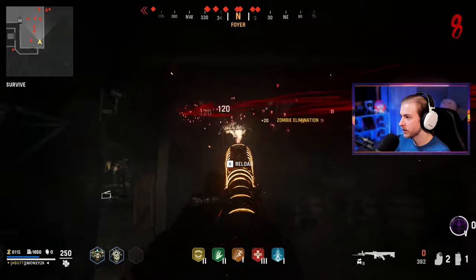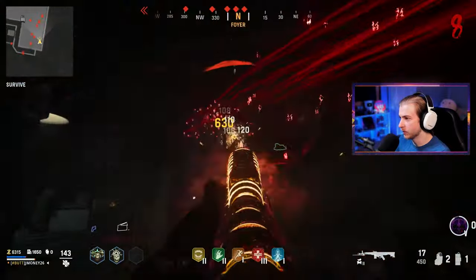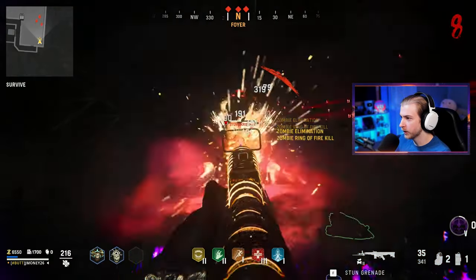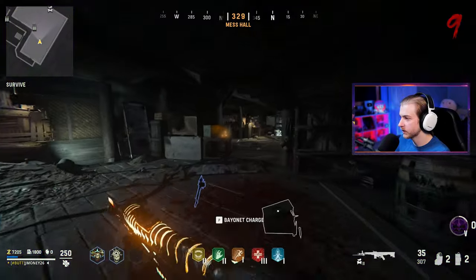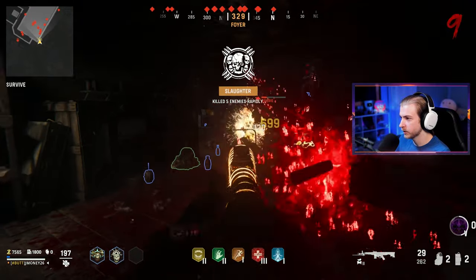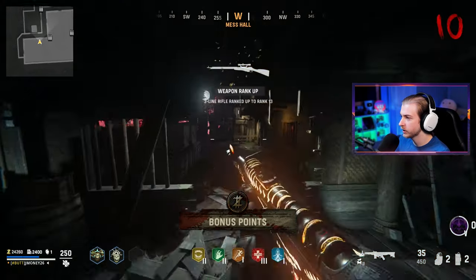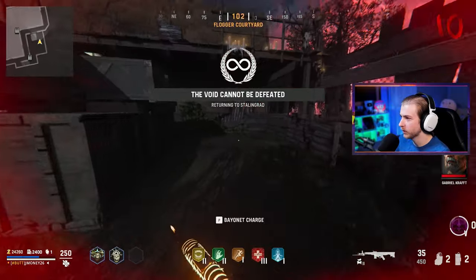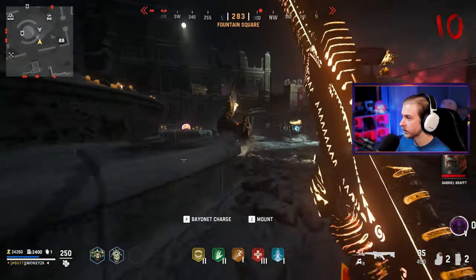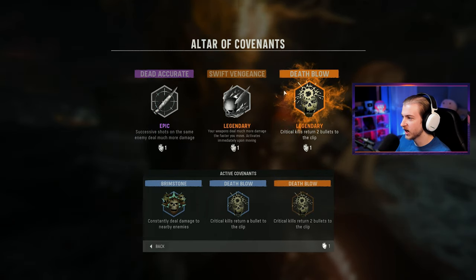I can hear an MGK stomping around - there he is. Get away from me. The ring of fire is definitely gonna come in clutch. I am running out of ammo so fast - 35 bullets is definitely not enough. Our ring of fire is ready, let's go. I don't know if we're getting kills from our covenant though - we might have to go back and pick a different one. Get out of here storm krieger. I'll escape with a heart and then get a covenant that can actually help us with camo challenges.